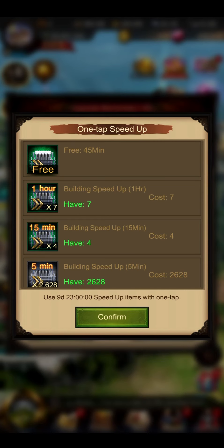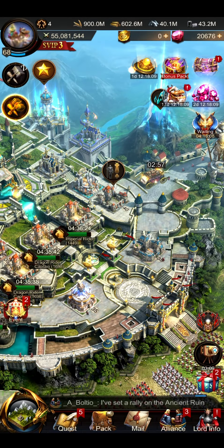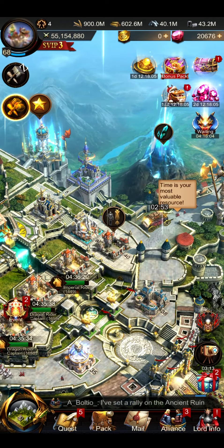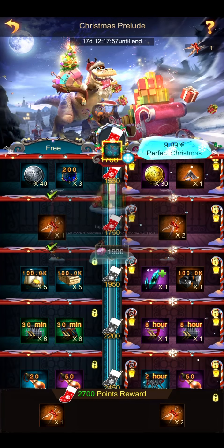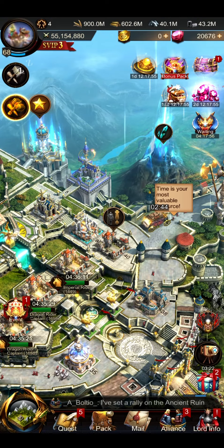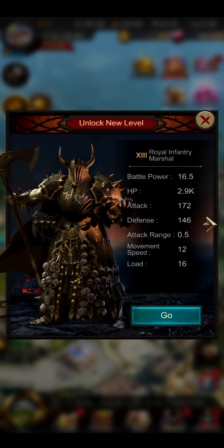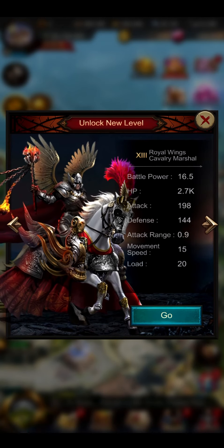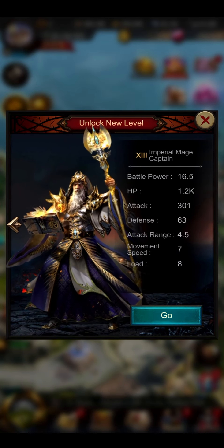My recruitment speed up is currently at 187.4% and with that we will check out how long it will take to recruit tier 13 units. We've unlocked new levels: Royal Infantry Marshal, Royal Wings Cavalry Marshal, Royal Archer Captain, and Imperial Mage Captain.